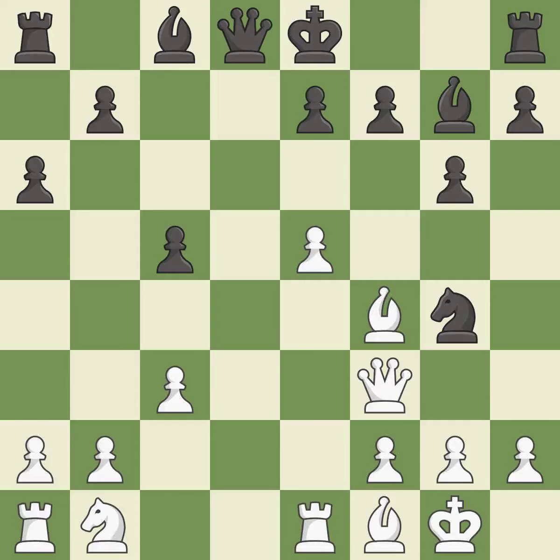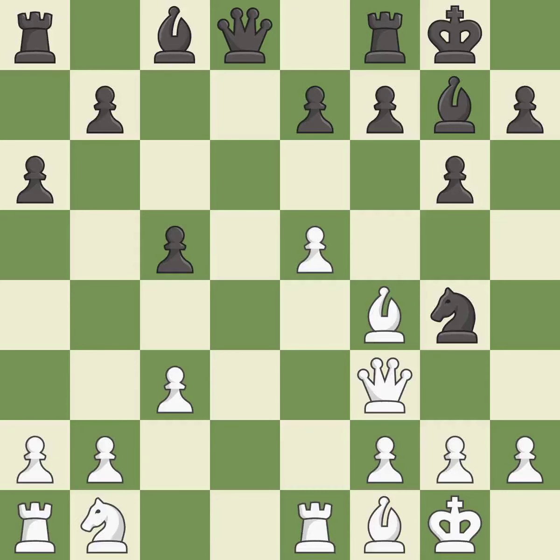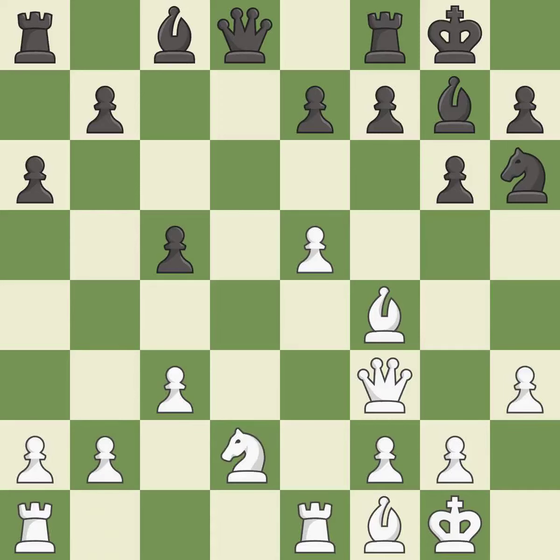This ignores an opportunity to threaten checkmate — it is an inaccuracy. There were worse moves, but also something much better — it is an inaccuracy. Only one move worked there and this wasn't it. This misses an opportunity to connect rooks — it is a mistake. This overlooks an opportunity to threaten winning a bishop — it is a mistake. The rooks can see each other now, allowing them to provide mutual defense.